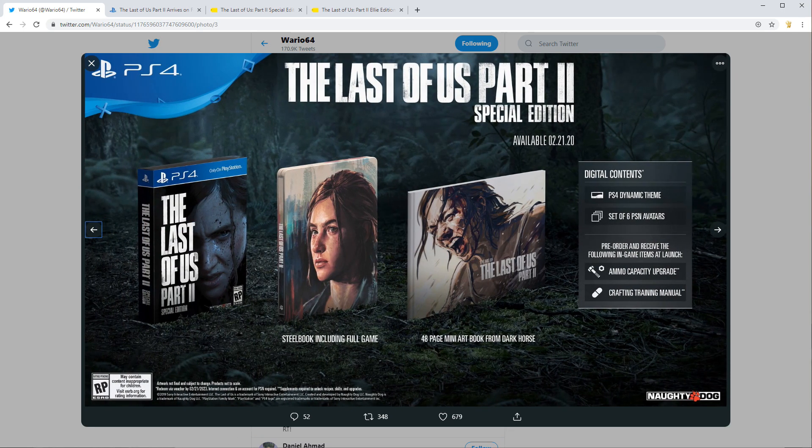If you want to spend $10 more, you can pick up the special edition, which includes a steelbook and a mini art book from Dark Horse, as well as the other collector edition contents including the two bonuses, a dynamic theme, and some PlayStation Network avatars.